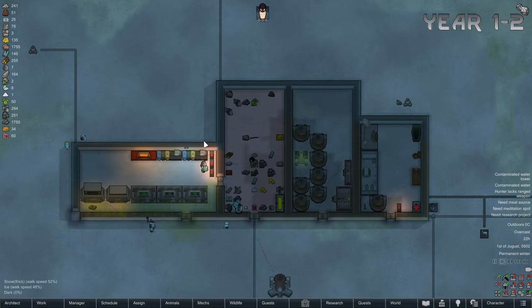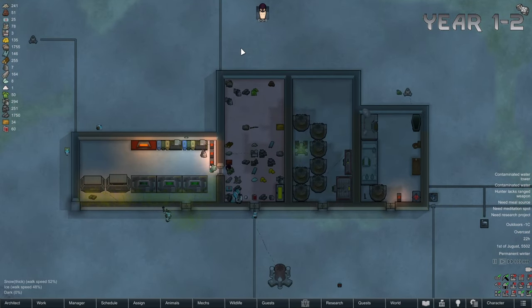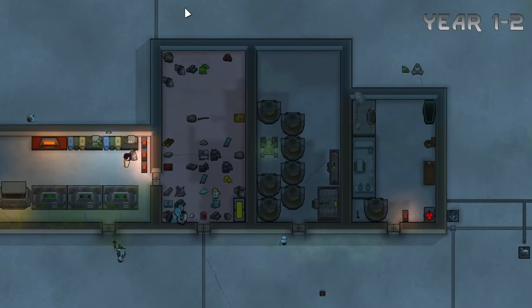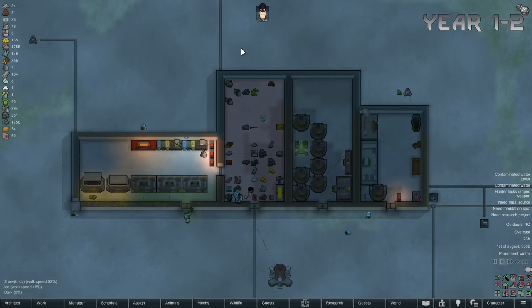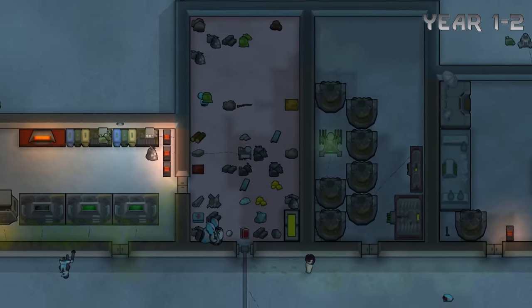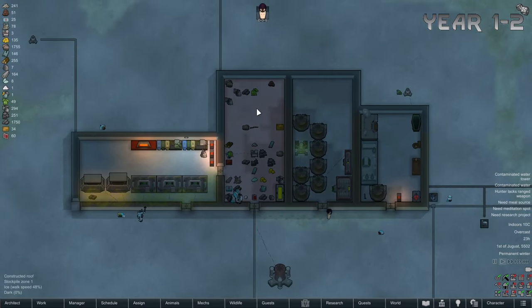After two years of building, here's what we got: a pretty good base, although very ugly, but still functional. We are also self-sustaining thanks to the toxic waste produced by our generators. The vicinity of our base has also been cleared of pollution, making us quite a bit of resources. Now if you're wondering how we got here, here's what happened.